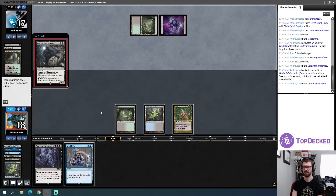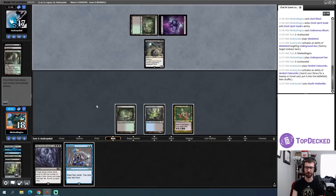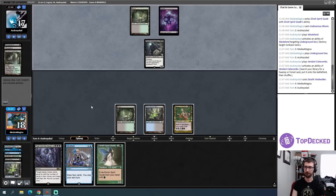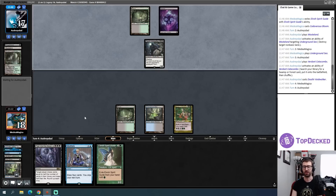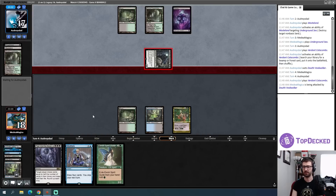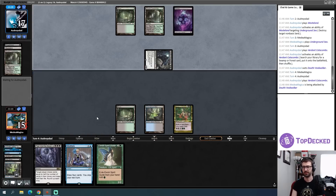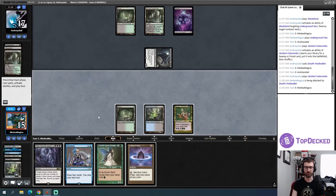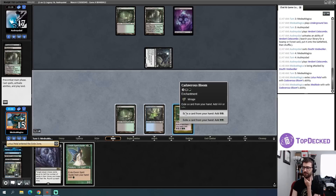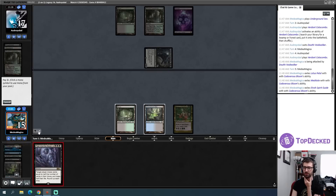Dauthi Voidwalker — yeah absolutely. Two, four, six — if I had kept the land I could have gone seven mana and attempted to go off this turn. But if I had a Thermo-Alchemist situation and I lose that land and Peer into the Abyss, it's devastatingly bad. I take three from Dauthi Voidwalker. I notably have six cards in graveyard so I will never get threshold. Black mana, black mana, black mana — Peer, target me.